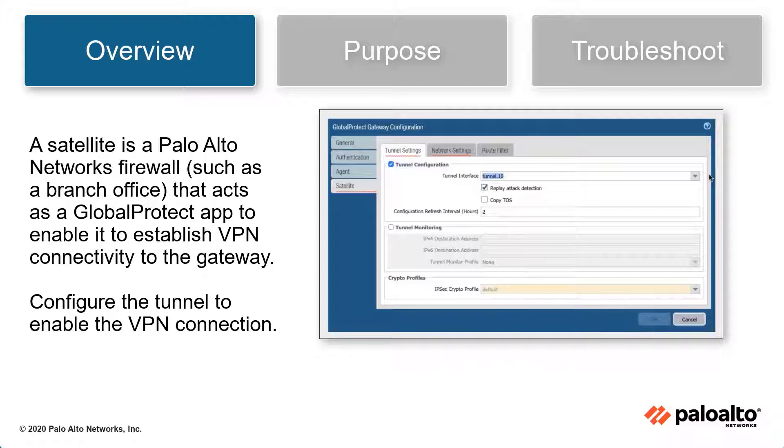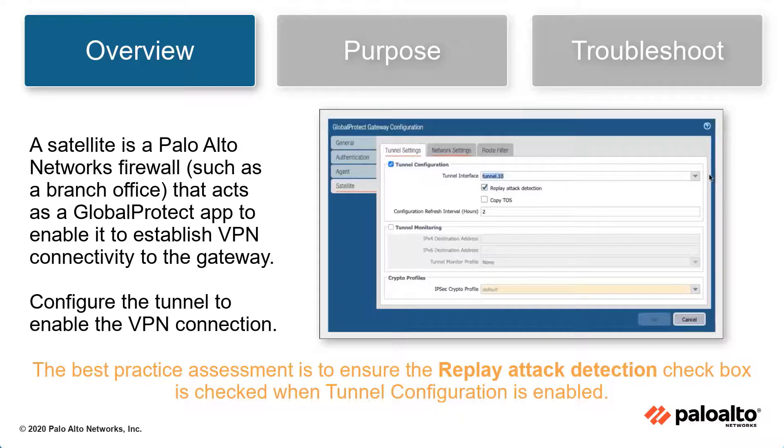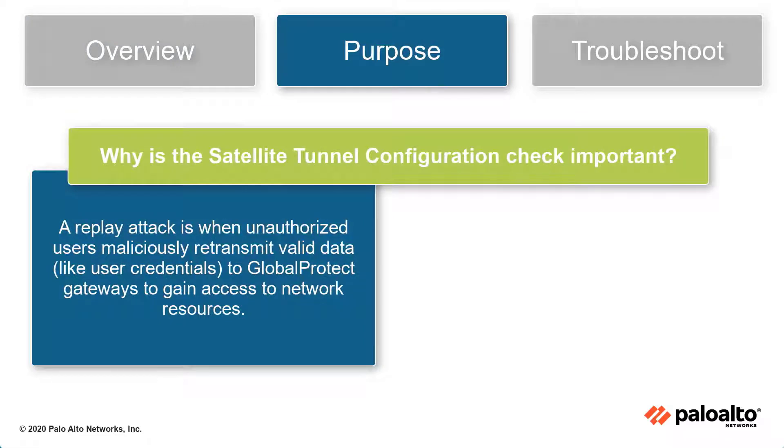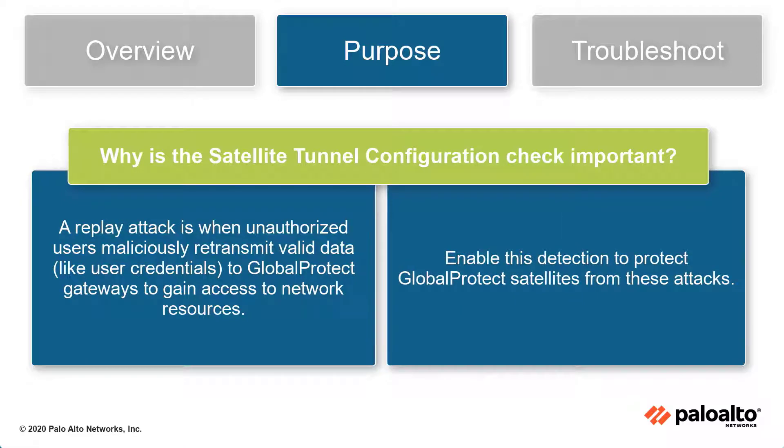Configure the tunnel to enable the VPN connection. The GlobalProtect gateway satellite tunnel configuration best practice check ensures that replay attack detection is also enabled if the tunnel configuration is turned on. A replay attack is when unauthorized users maliciously retransmit valid data, like user credentials, to GlobalProtect gateways in order to gain access to network resources. Enable this detection to protect GlobalProtect satellites from these attacks.